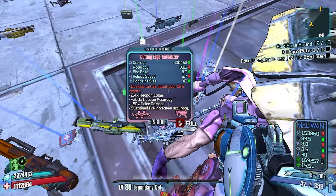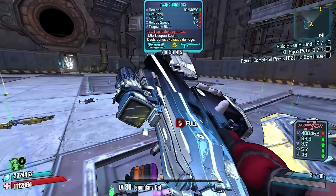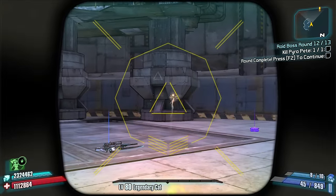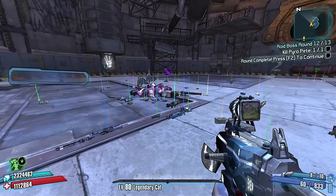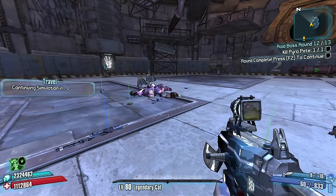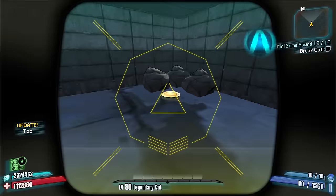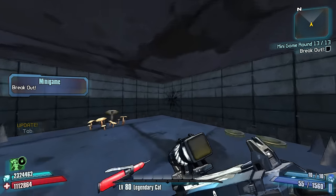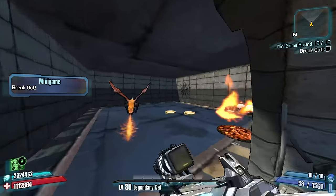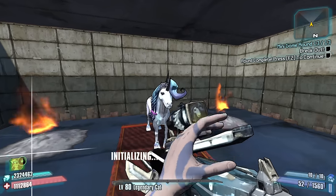The Actualizer — we need to talk about your DPS report. The Actualizer is an extremely high damage SMG and it's going to be exactly what we need for a non-elemental option. Round three — I can round-three this. I won't give up, I won't give in.